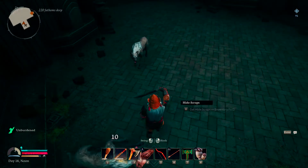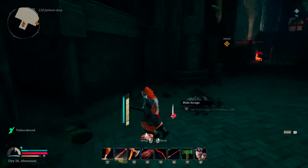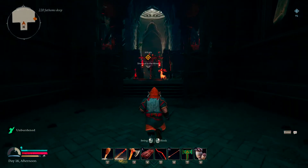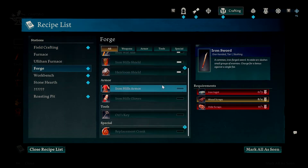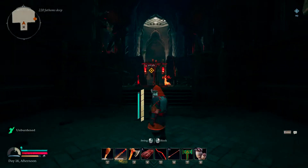Excuse me, excuse me — alright, enough of that. So these items are kind of right there in the forge area. I'll show you real fast. I believe it's in the forge — yeah, so we have the crank now. If we ever wanted to make this in the future, we could.